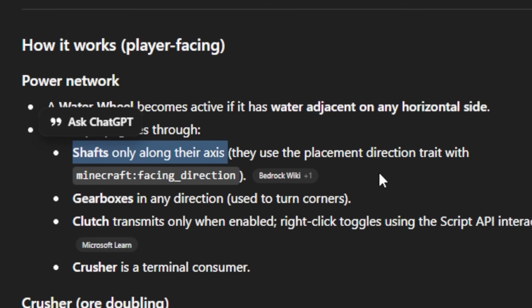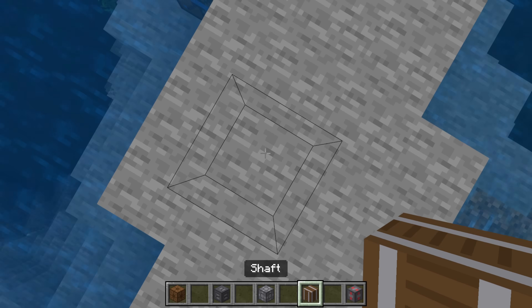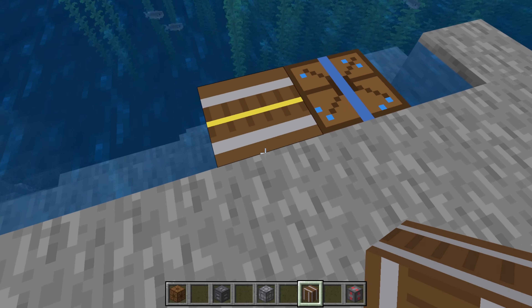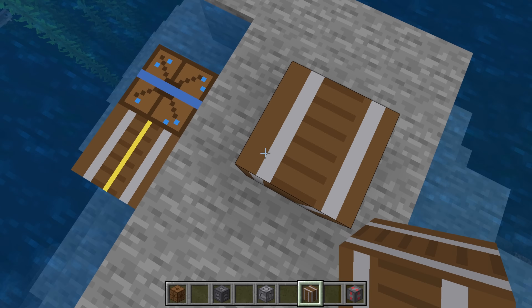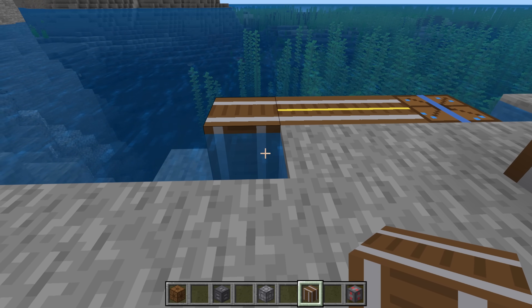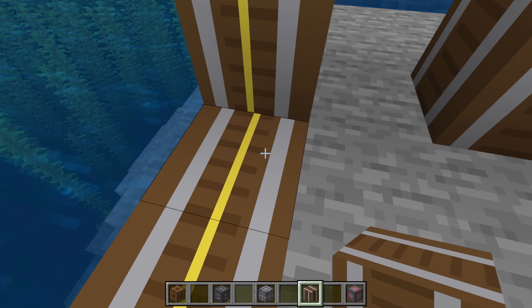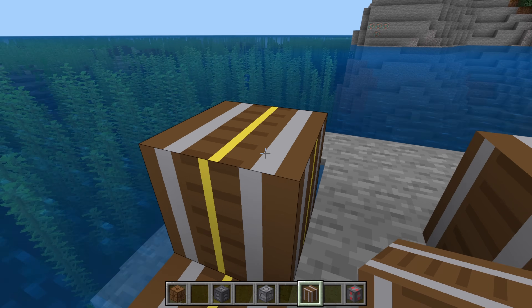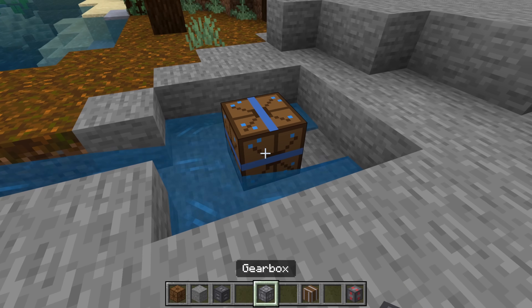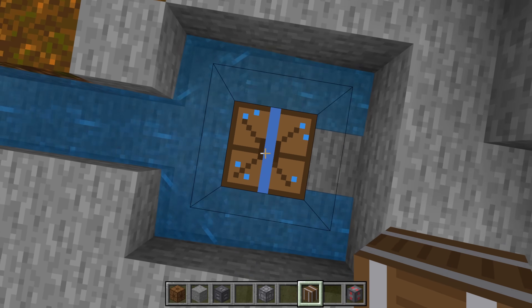You can propagate power through shafts, but only along their axis, so the shaft needs to face the right direction. This is the shaft when it's not powered, and this is what it looks like when powered. The texture doesn't look perfectly aligned at the corners though.